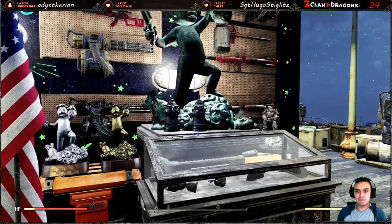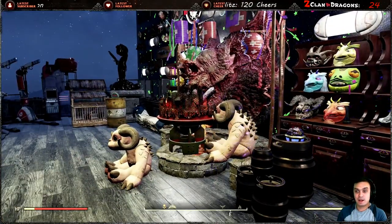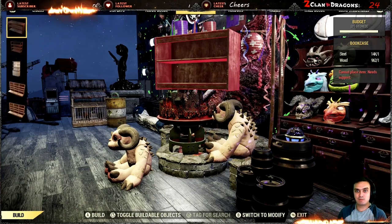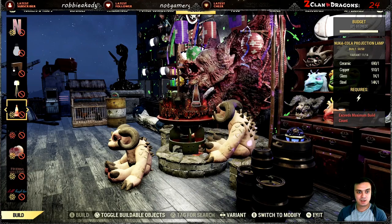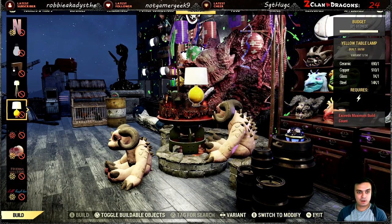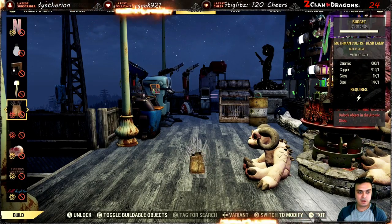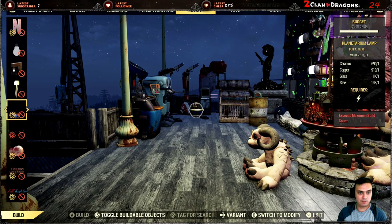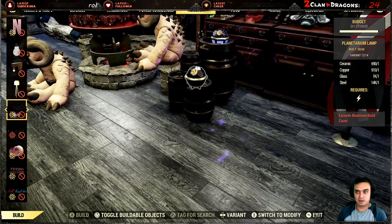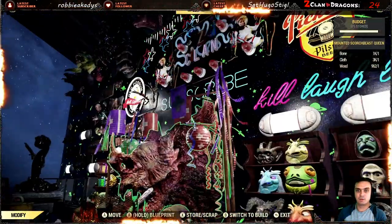Then we got the beer stein — I got two of them right here. You can build it by going to the light section. In the light section, you'll need to go where all of your lamps are. It's sorted by default and then you'll find it throughout the list. There we go, that's the planetarium, and there's a limit to how many you can build.